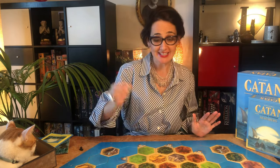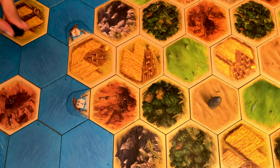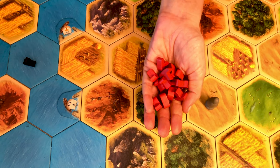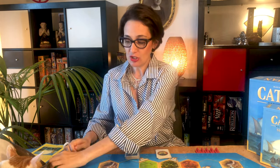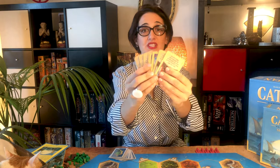In addition to the thief in his desert, you also have a pirate that you place on the sea zone assigned to that scenario. In addition to your five settlements, four cities, and 15 roads, you have 15 ships. The five to six player extensions also add two more colours to the game, 25 more resource cards, and nine more development cards.